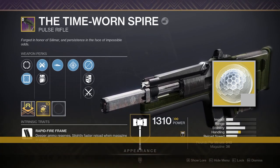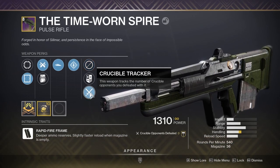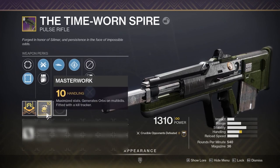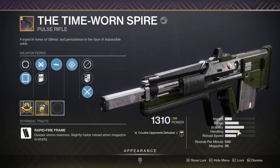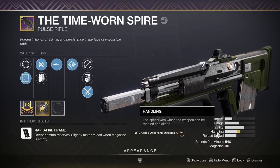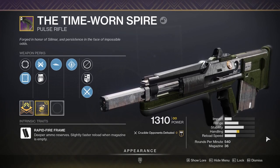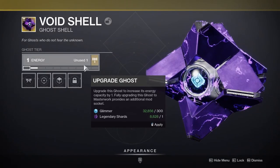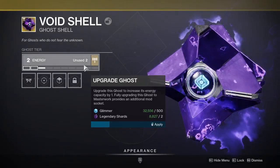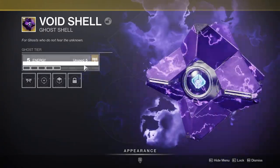Each masterwork level, from 1 to 10, gets progressively more expensive until you fully masterwork it. On weapons, masterworking provides a stat bonus to a randomly rolled stat on that weapon, a kill tracker, and allows you to generate orbs of light on multi-kills. These orbs give you super energy and other gameplay bonuses based on your build. For ghost shells, masterworking provides more energy slots for you to use different mods. Different mods have different energy costs — you can use up to 4 mods as long as they don't cost over 10 energy.